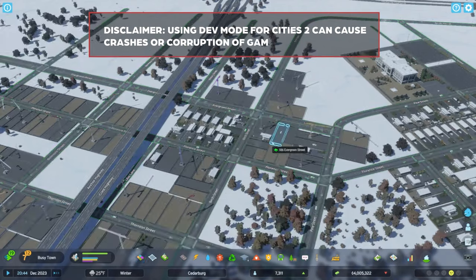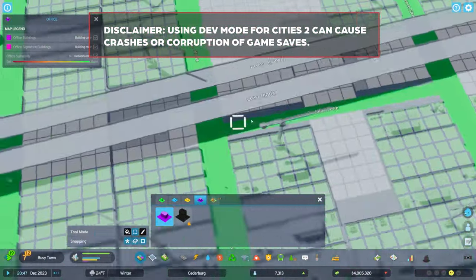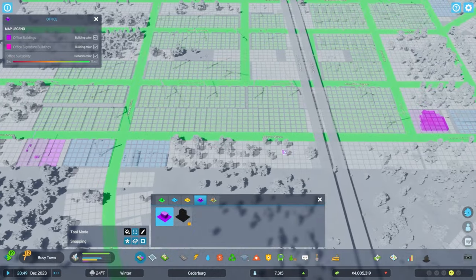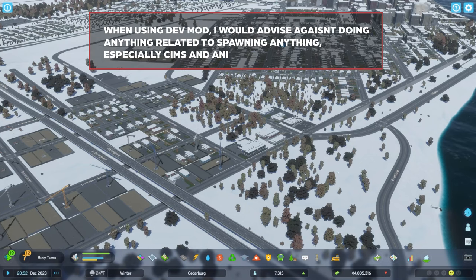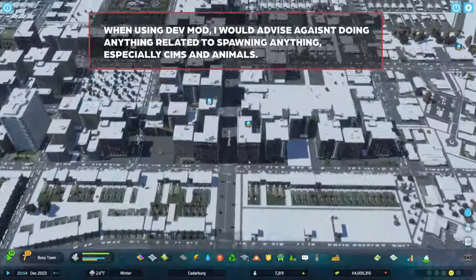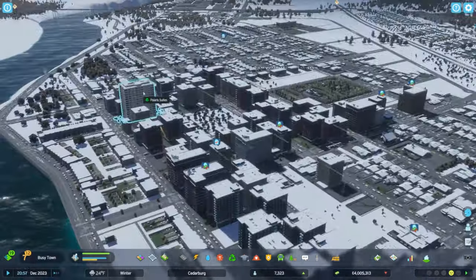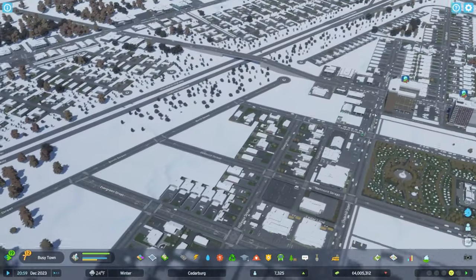I'm going to lay out this disclaimer: this is not something you should use if you're concerned about breaking your save, which I'm incredibly concerned about, but that's why I'm only going to be using it to a very specific extent. If you decide to use it, use it at your own risk. For me, I'm only going to be doing a couple of things — I'm going to change one simulation setting to reduce some overlap issues, and then it's really about props, surfaces, and buildings. I would highly advise against doing anything with sim spawning or animals, as using developer mode could cause game crashes or corruption of save files.